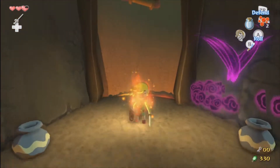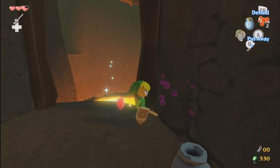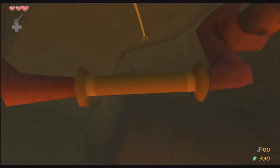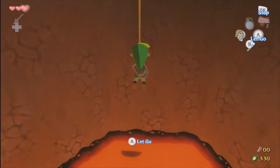Oh my god, Link is on fire. But you can put it out right away by just rolling. As I said, Link is pretty much invincible in this game.